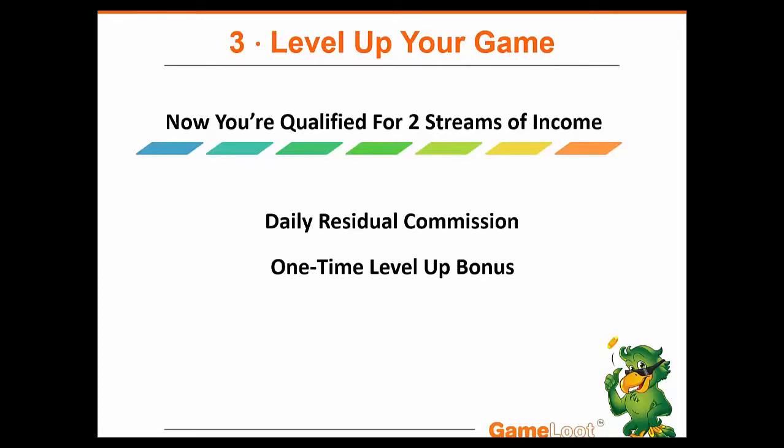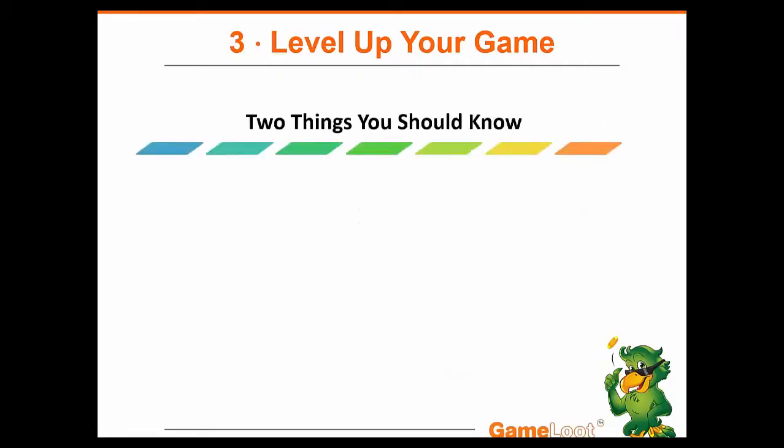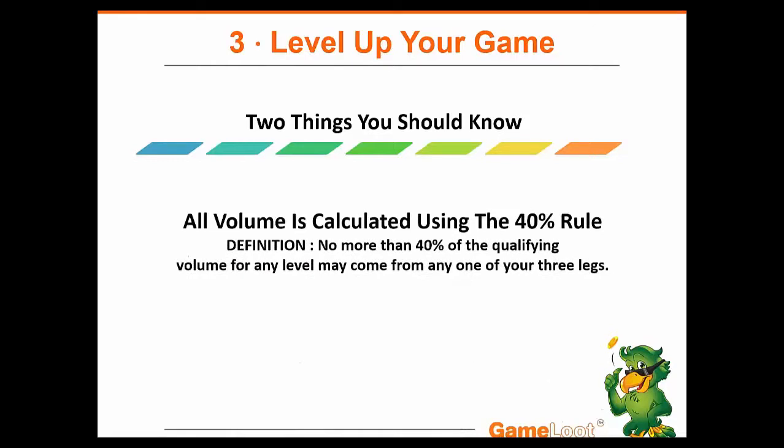As you work through the 14 levels in the GameLoot Network compensation plan, two things you should know. Number one: all volume is calculated using the 40% rule, meaning no more than 40% of the qualifying volume for any level may come from any one of your three legs — you have to spread out 100% of the volume over your three legs. Number two: all volume counts to infinite depth. So if someone deep in your network is playing games and sharing their excitement, you get credit for that volume.